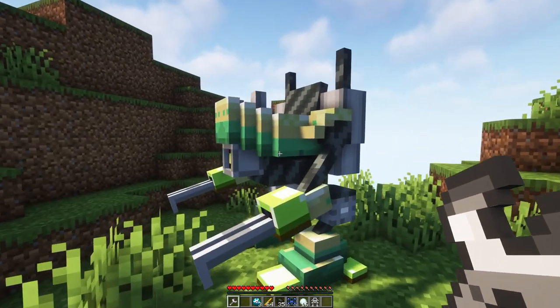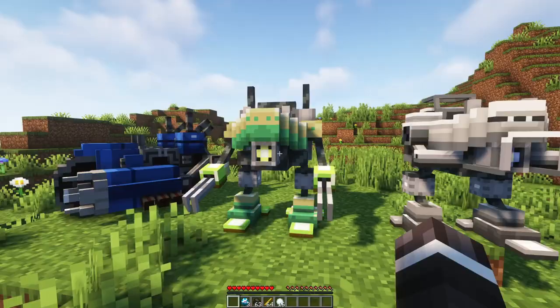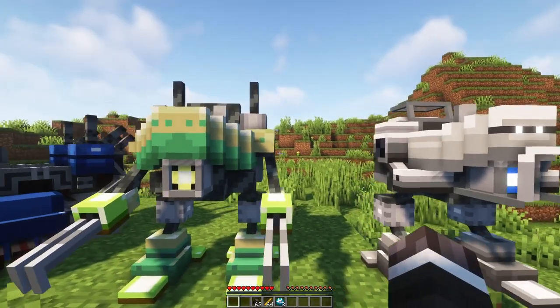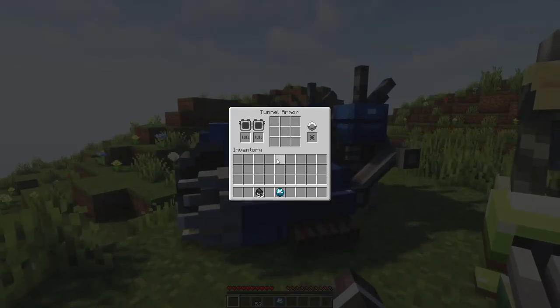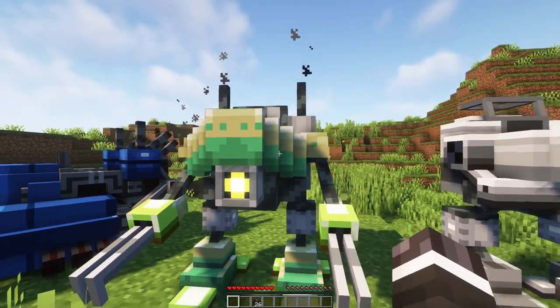You can restore your mech and carry it around if you hit it with a wrench. To power the mechs you need to open their interface by sneaking and right-clicking on them. The slot on the far right is for the beam — use a blaze rod for a fire beam or a snowball for an ice beam. In the slot next to that you have to add Magicide, and for the Tunnel Armor and Magitech Armor you need to add fuel such as coal in the slot on the left.